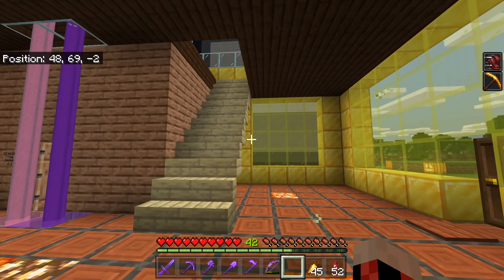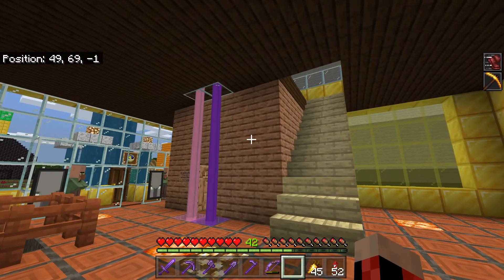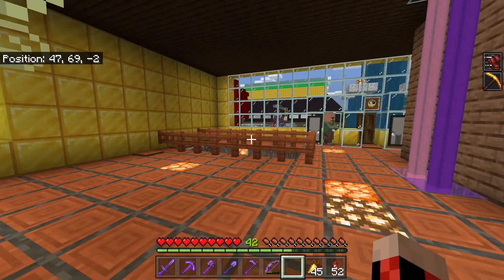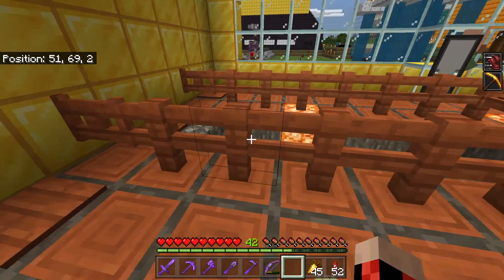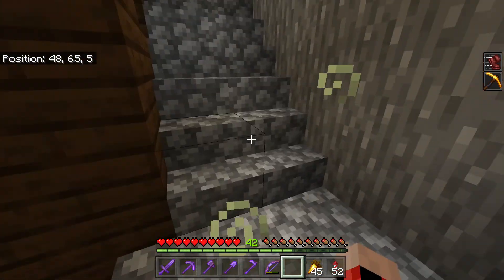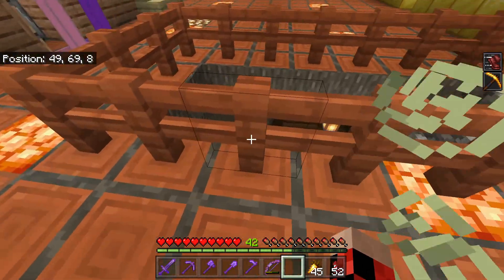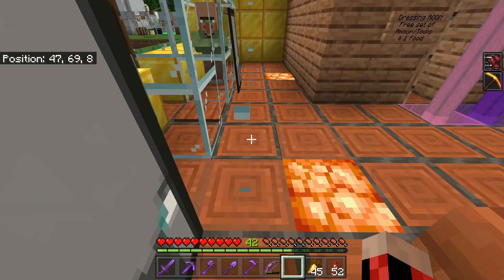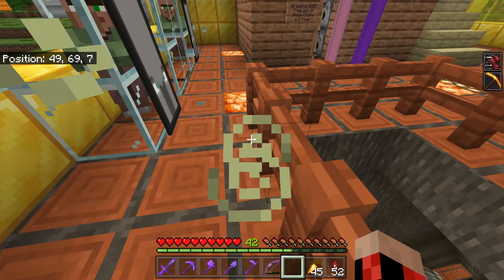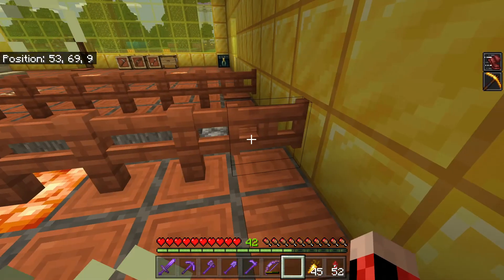We didn't put a door on this side because we have our map on the outside, and with the closet right here it just kind of gets in the way. Then we changed the entrance to the mine — made a little L-shape going down. The main reason was because when we used to come up right here, I always got stuck on this glass block, and it really wasn't square. You kind of had to jump up a block or two.